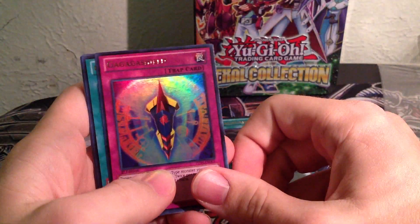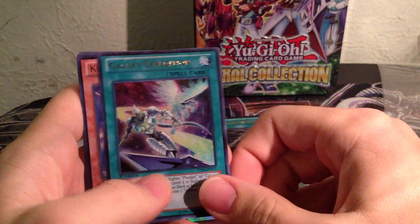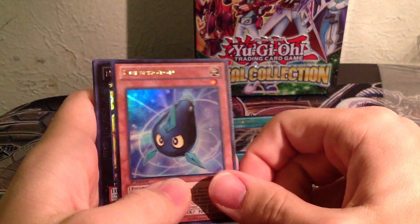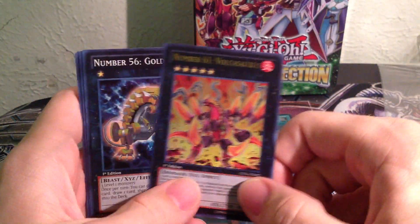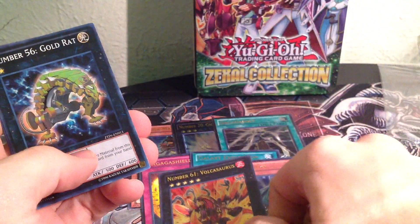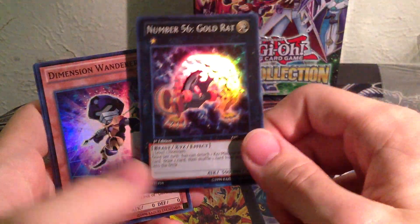Let's see what I get for my Ultras. A GaGaGa Shield, a Galaxy Expedition, a Kari Photon. And there we go — a Number 61 Volcanosaurus! Oh sweet! And right after that, for our first Super, a Number 56 Gold Rat — it's actually pretty cool.